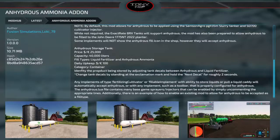The 8RX tanks will also support anhydrous. Any implements of type fertilizing cultivator or fillable implement with the ability to store liquids or pull a liquid caddy will automatically accept anhydrous. The toolbars will work for anhydrous as well. The anhydrous Lua file contains many base-game sprayers and injectors that can be enabled by uncommenting the appropriate lines. It's an easy way to put anhydrous on your map and it works with Precision Farming.